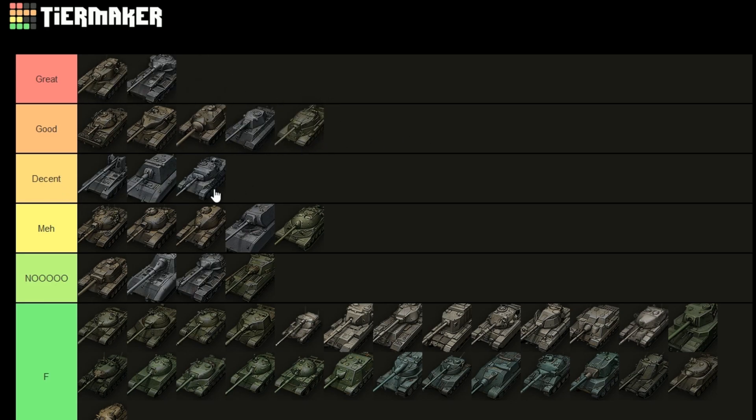The IS-4 goes into 'good' — a lot of people are going to get mad: why not 'great'? Well, does it have good gun depression? No. Does it have good mobility? No. Does it have good DPM? No. That's three negatives. Sure it has good armor and good HEAT pen, but you want to be effective at both attacking and defending. The E5 is better at this because it has more gun depression, more DPM, and more mobility, so the IS-4 deserves 'good' but not 'great'.